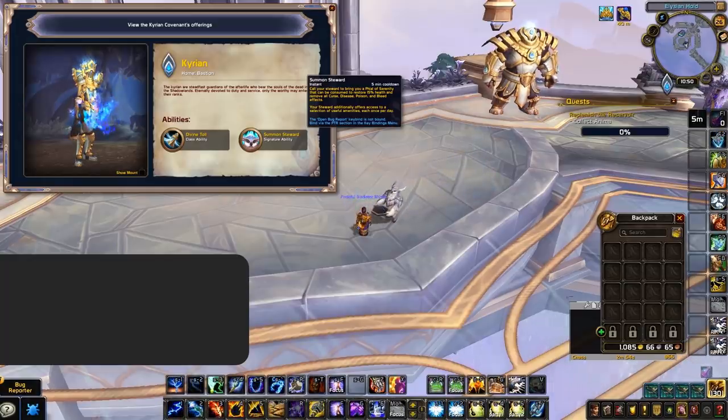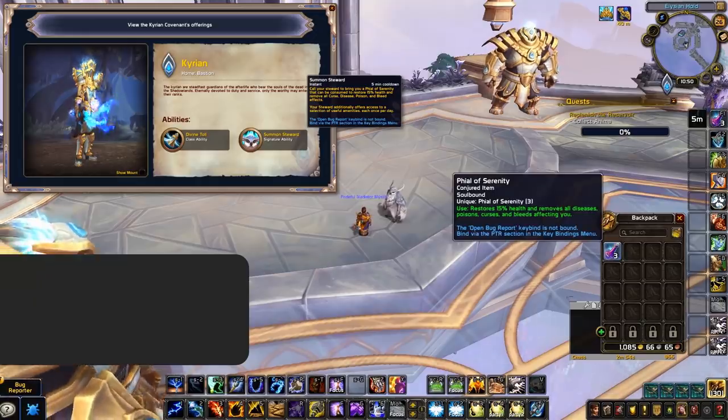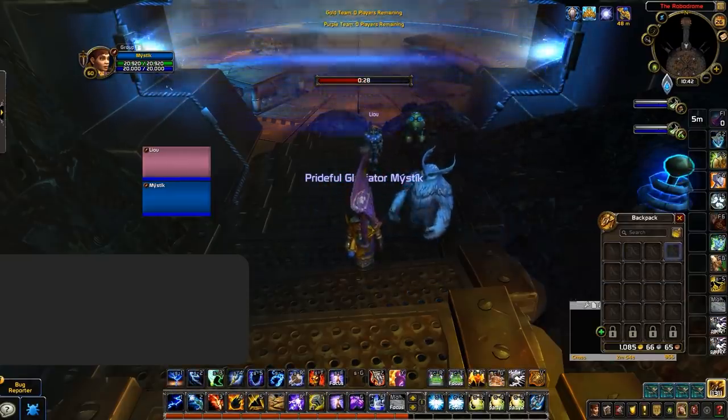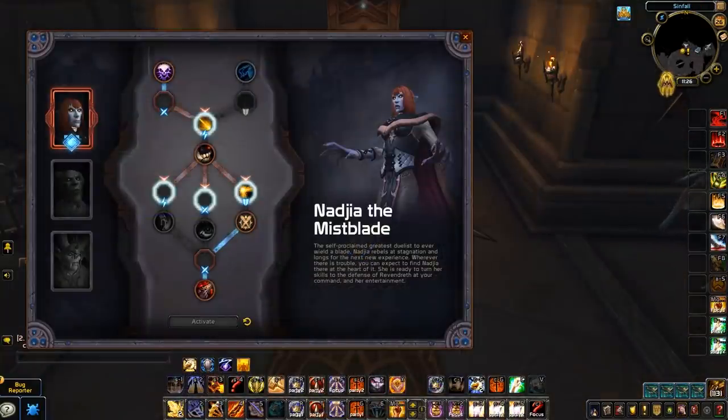Summon Steward is supposed to provide you with three Phials of Serenity, which restore 15% health and remove all curse, disease, poison, and bleed effects. However, when attempting to use the steward in arena on the beta, it's not currently giving you the phials for that game. This leads us to believe you won't be able to make use of this covenant signature ability in arena, or it's just currently bugged and will work in the future.